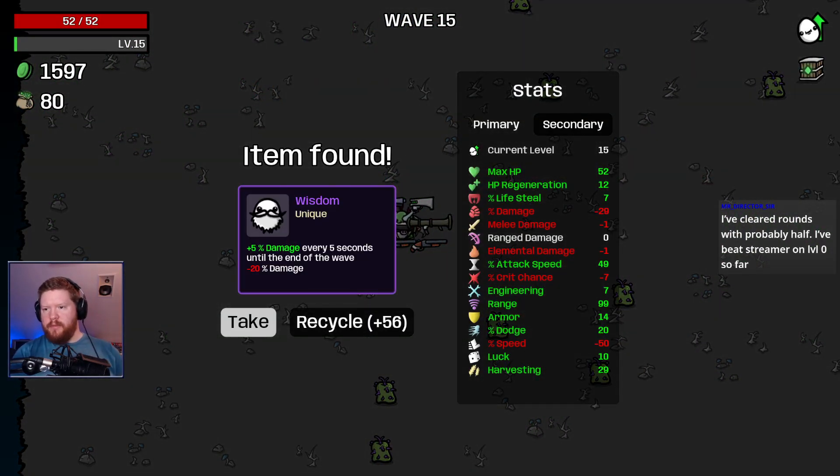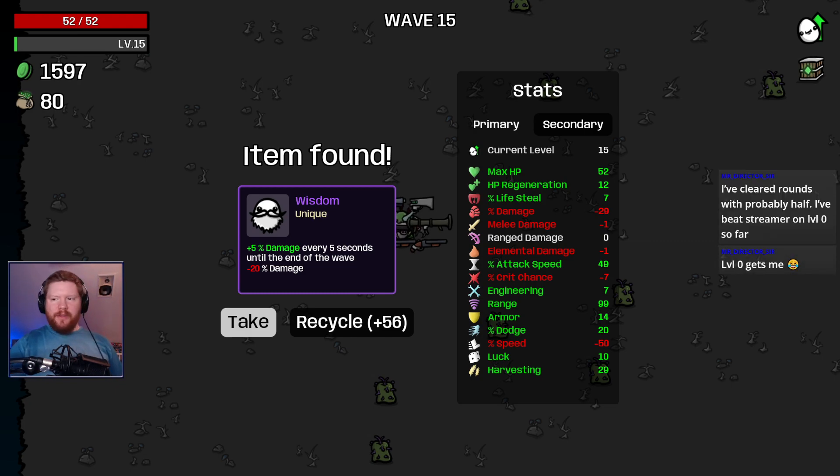Three rounds, probably half — Streamer on level zero. I feel like I'm going to end up taking it down to that. Level zero gets you there. Is wisdom actually good? I feel like the joke is: do you have the wisdom to do the math to understand if this is a good item or not? Which I don't.